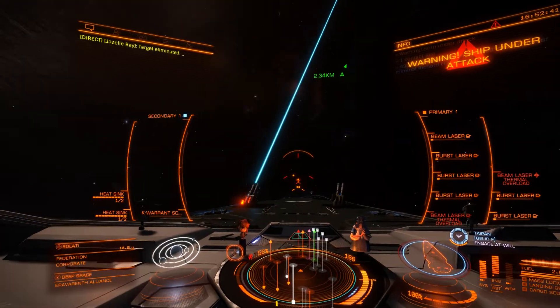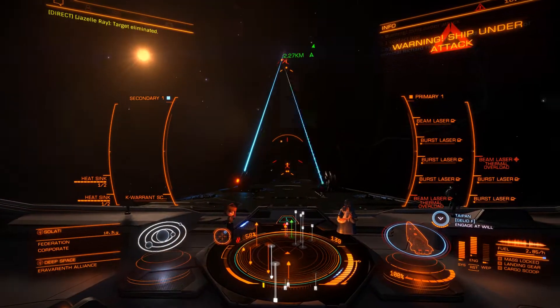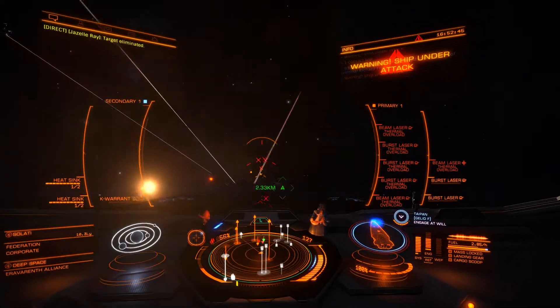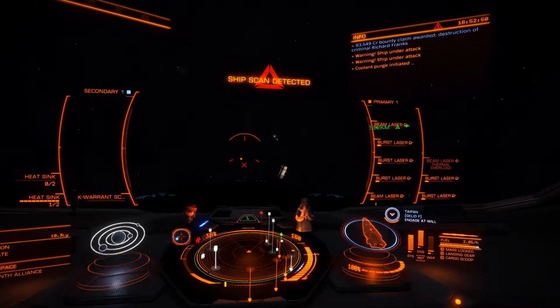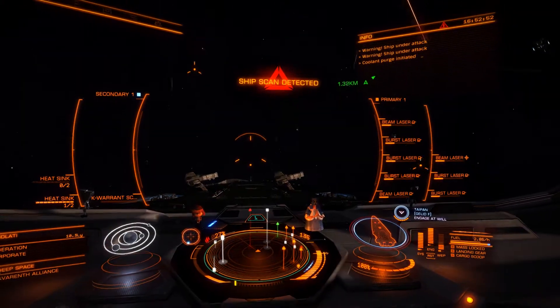Shields blind to engines from all. 2 and 1 have to weapons. 2 to shields, 4 to engines. 2 and 1 have to shields. 1 and 1 have to engines and 2 to weapons. Activating 1st shield cell, commander.